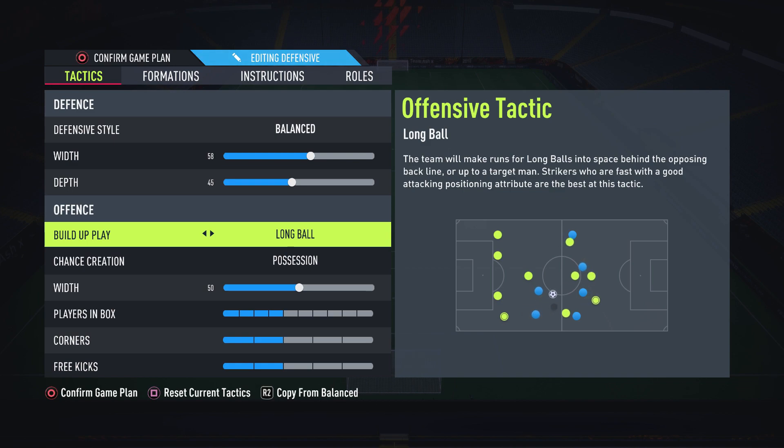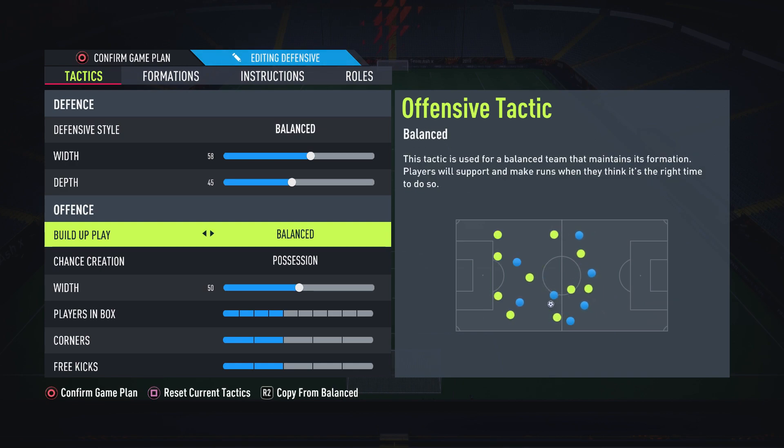Long ball as well — it's very easy to defend if your opponent knows what they're doing and can control their defenders. So basically, having it on balance gives you the option of all of them, which is very useful with this formation. I suggest having that on balance.